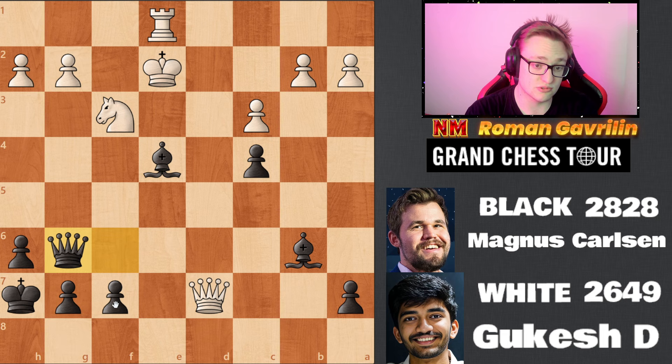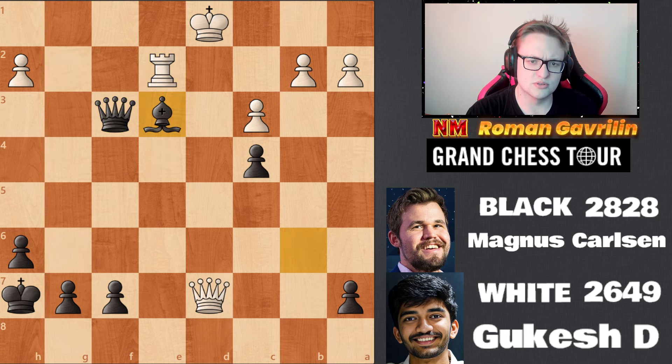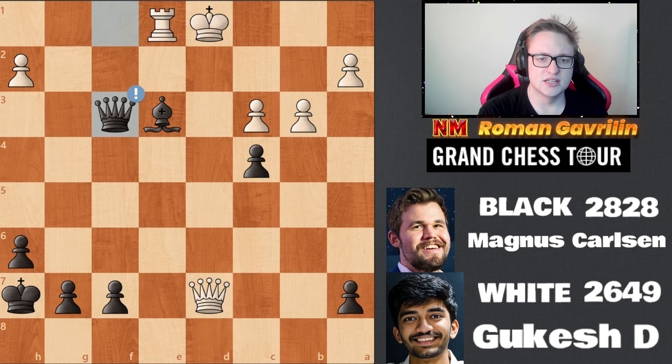Queen g6 ideas, queen g2 ideas — a lot of stuff still threatening but very hard to find the best decision. Queen g6 is played, king d1, queen g2, and let's say rook f4, there is queen f3. Black is not risking anything but probably a draw. Rook f4, queen f3, rook f2 — that's what basically happened in the game. Queen f1 — and basically Magnus and Gukesh agreed to a draw.